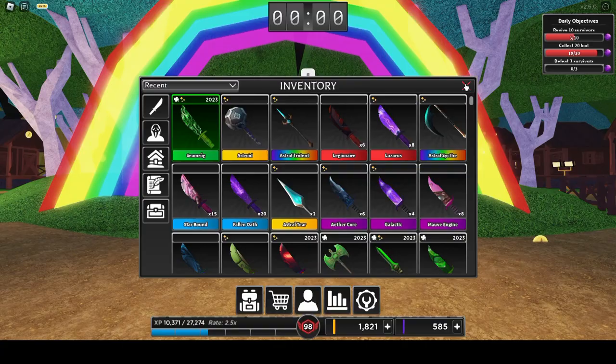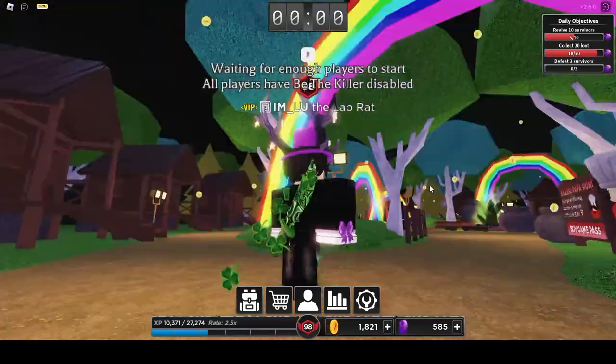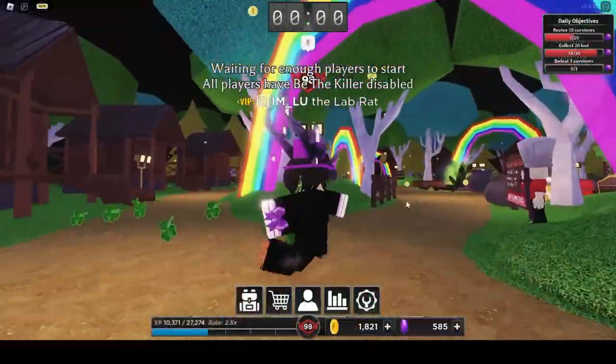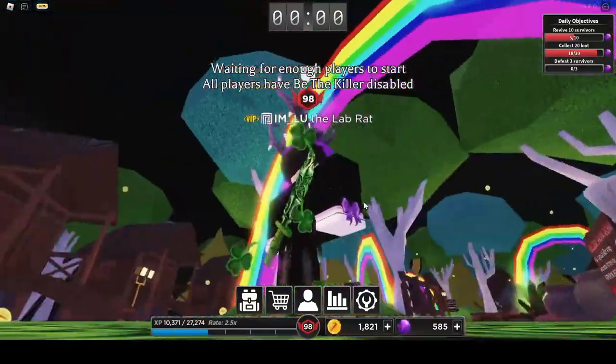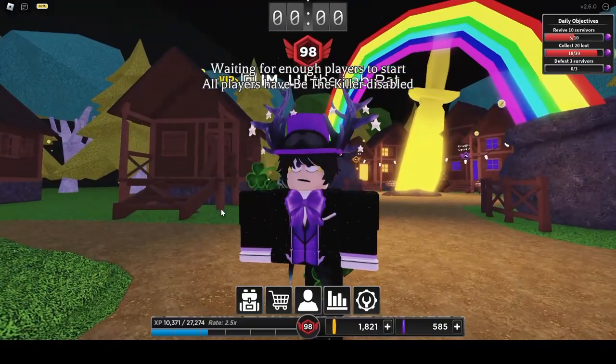This is the rare drop knife — you have a one in a hundred chance of getting this weapon after you escape. No trails, only particles following — lucky particles and all. For St. Patrick's. And speaking of St. Patrick's, time to go for the St. Patrick's knives.